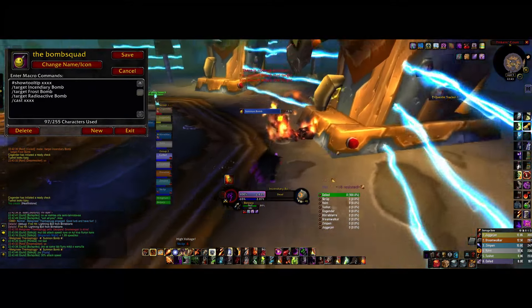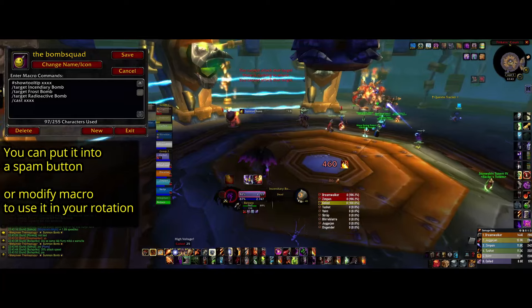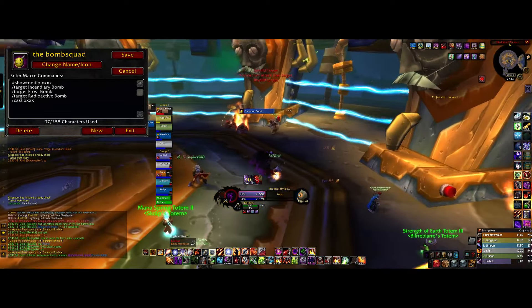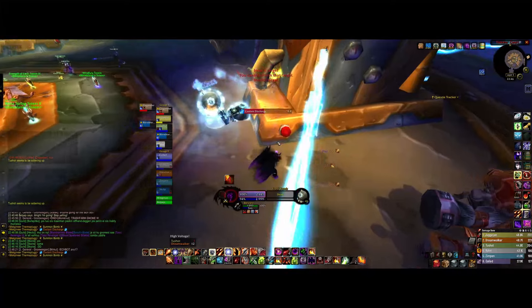If you need some proof of how well it works, just look at the screen — the bombs can barely even spawn. I recommend you set up this macro before you try the boss even the first time, and I guarantee the bombs will not be your problem. You still have to click the buttons, but the bombs will never reach you or your group when you instakill them as soon as they spawn.